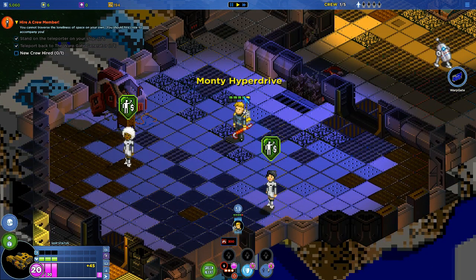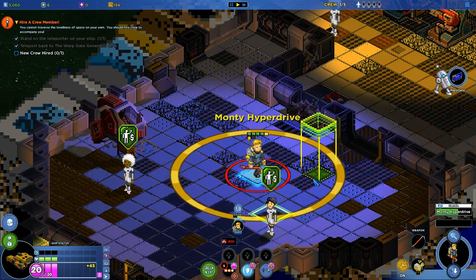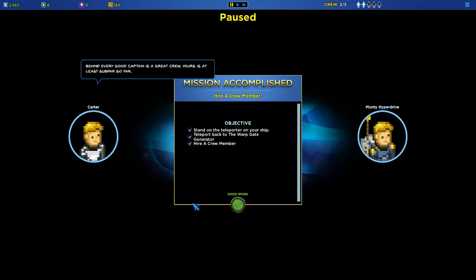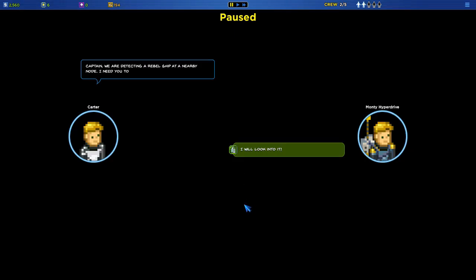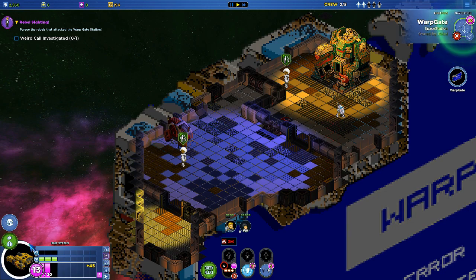We've got three options for recruits — they don't really matter, they're all equally useless. We'll go with this girl here, who's just a little bit different. Would you like to join my crew? Alright — Kayla, you are my new crew member. It looks like we have a distress signal. Captain, we're detecting a rebel ship in a nearby node — I need you to check it out. I've added their location to your map. Take your new crew and go find the rebel ship — the rebel scum, because we are the Empire. Back to the ship.